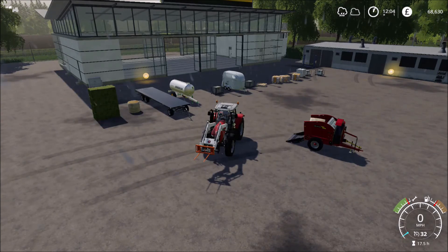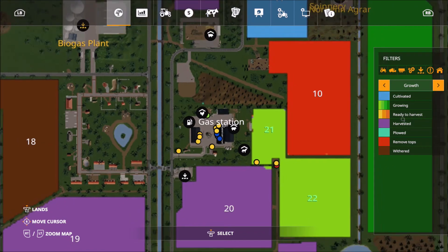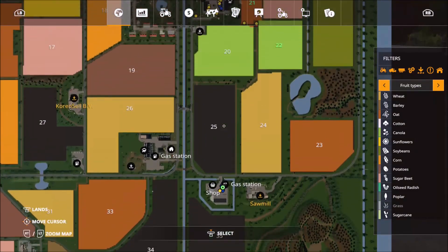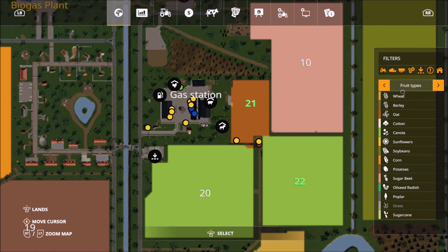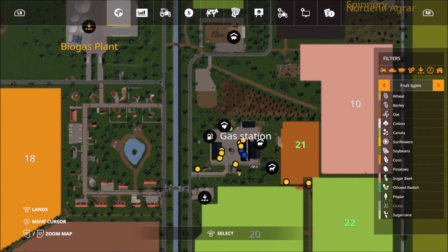Welcome back to episode 3 on this let's play map, Green River. I'm currently down at the shop and today we're going to be focusing on some animals. On the last episode I finished the episode off by placing this horse pen, so we're going to get some horses, we're going to get some sheep and we're going to get some chickens.